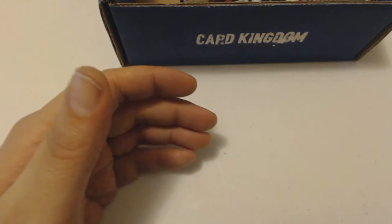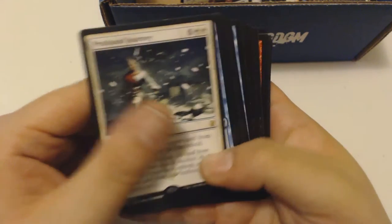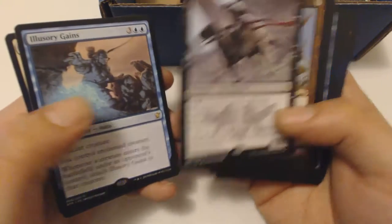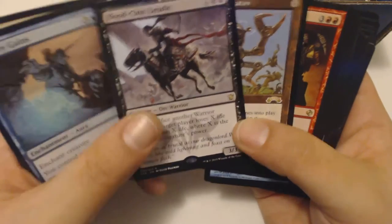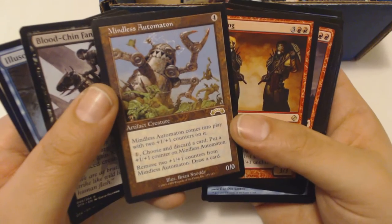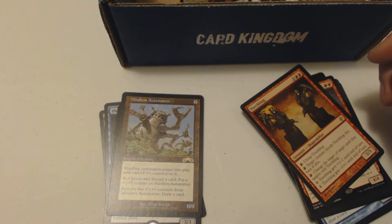Looks like we're getting into the foils here — and there are some rares too. Alright, now we're getting into the sauce of this video! Got Profound Journey — that's from one of the Khans sets. That's a seven-drop sorcery. Return permanent from your graveyard to battlefield, has rebound. Control a creature — if you enchant it, whatever creature on the battlefield under opponent's control, attach this and you can take it. Orc Warrior — probably not worth much. Mindless Automaton.